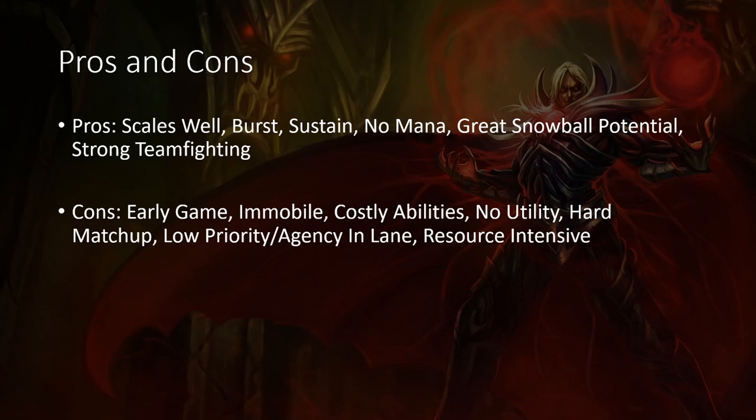Sure, he has Q for sustain and R for sustain, even though R sustain really isn't that consistent — it's more just Q sustain. He has very costly abilities, which also means that in lane, technically speaking, you pretty much only have one ability to trade with enemies — you're looking for your Qs. And if you're really good at Vlad, you're going to master how to weave in autos as well.